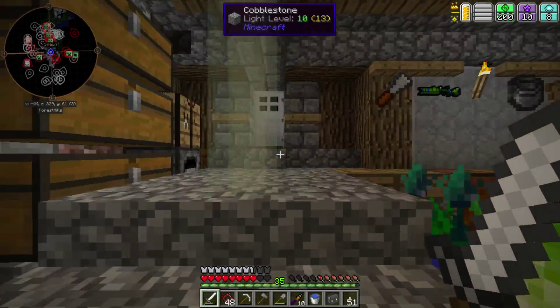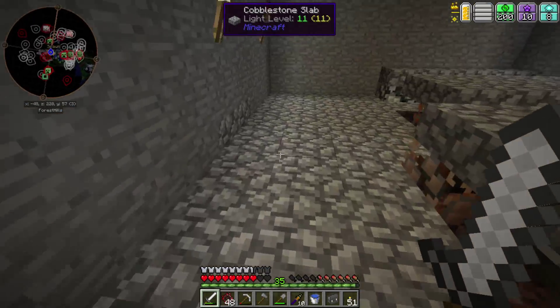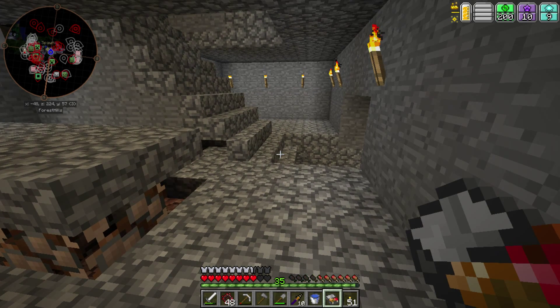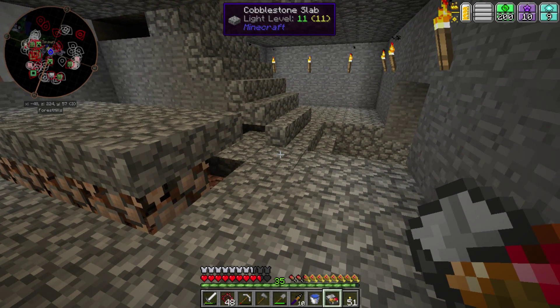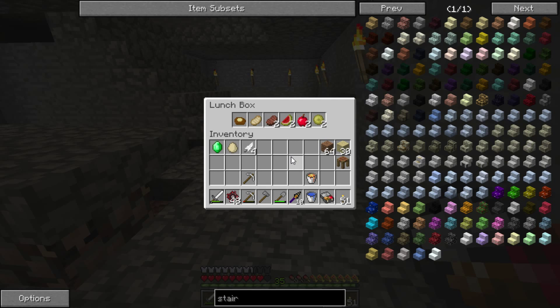So my plan, after showing off that business, was to do a little bit of caving. Let me use my lunchbox. So it's shift — or whatever your crouch button is — to open it up, and it shows you what the food in the lunchbox will give you. So good. Oh, I love it. Then you shift right-click to close it again, and you're set.